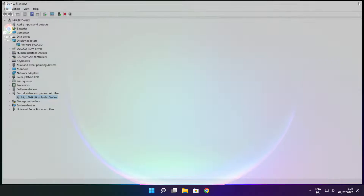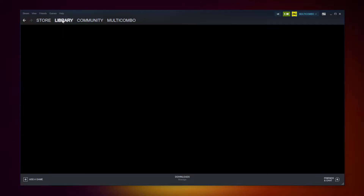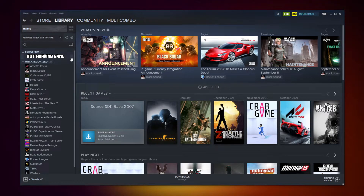Close the window. Open Steam and go to the library. Right click your not-working game and click properties.